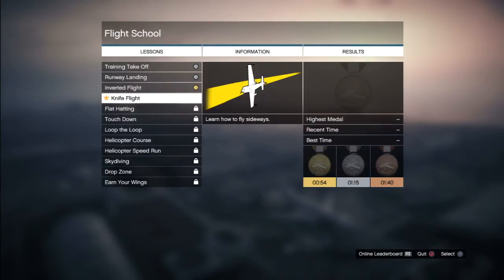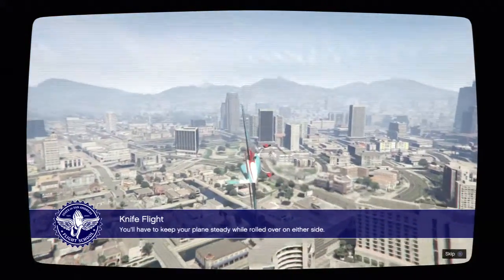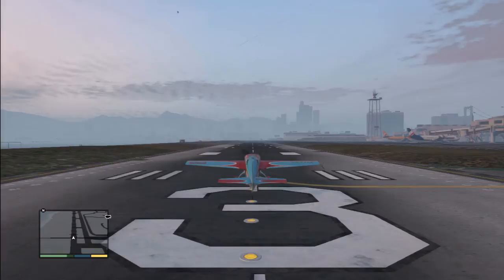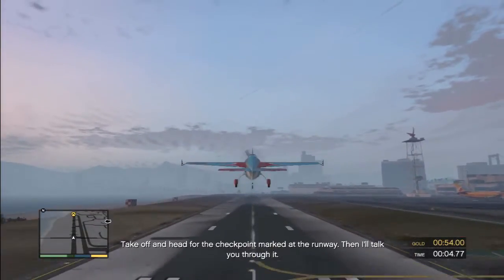Alright - knife flight. Learn how to fly sideways. Oh my god, that's going to be interesting. This lesson will help you build your stick and rudder skills. You have to keep your plane steady while rolled over on either side. Perfecting this trick will really come in handy in later levels.